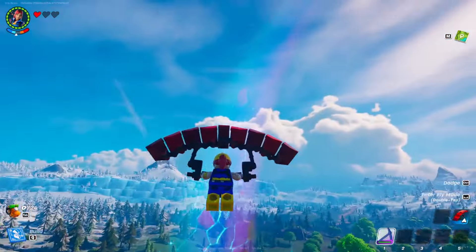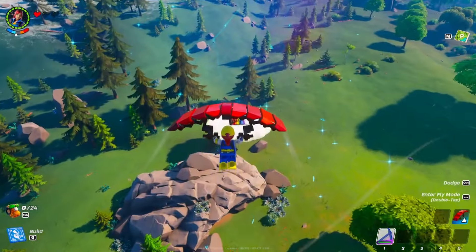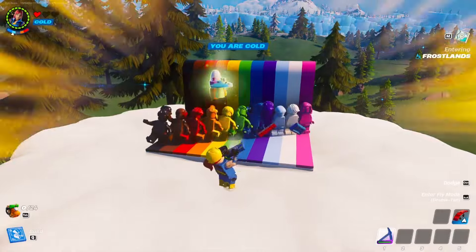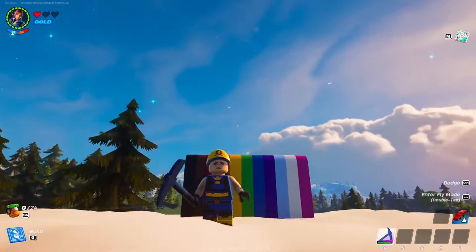Tip number eight: if you see a massive rainbow in the sky, make your way across there and you will see rainbow LEGO figures. Once you go up to them and do an emote, they will drop you some very good loot, which is definitely useful in LEGO Fortnite survival.